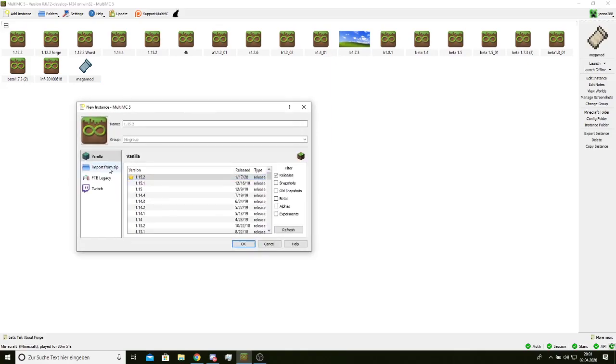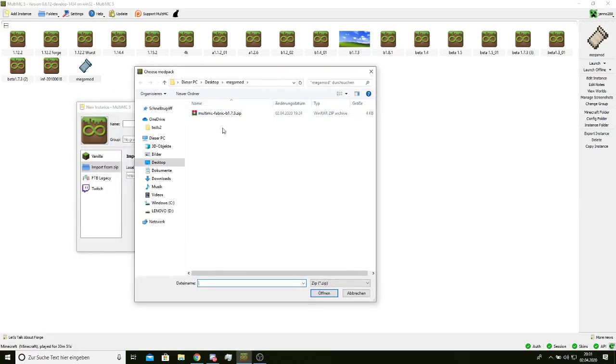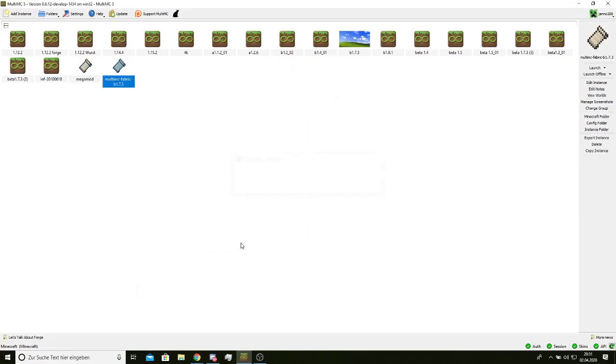From there, you're going to go to 'Import from Zip' and then browse. I've already downloaded it, so MultiMC Fabric Beta 1.7.3 — it's obviously going to be in Downloads. You're going to select that and press OK. There's the MultiMC Fabric Beta 1.7.3 Loader.